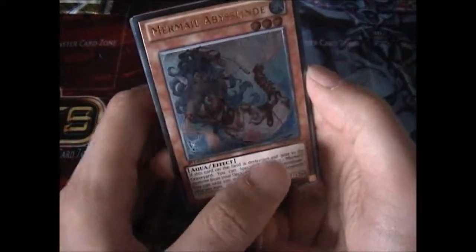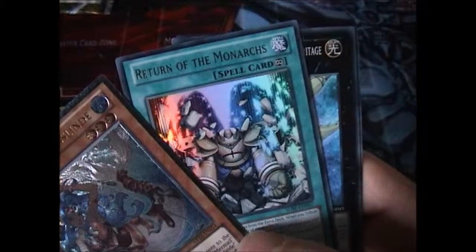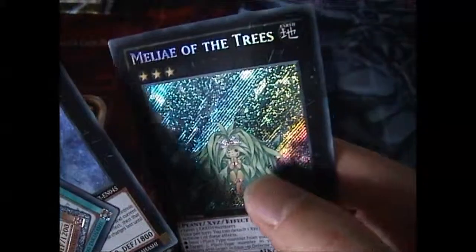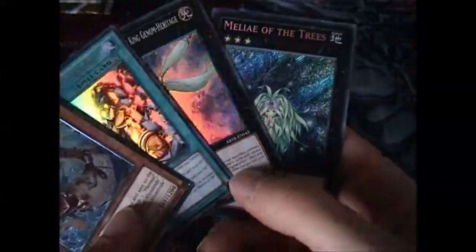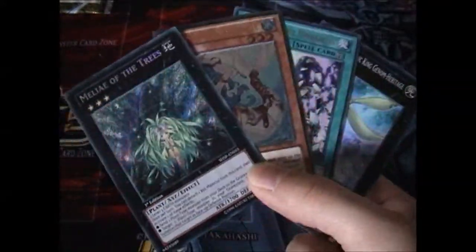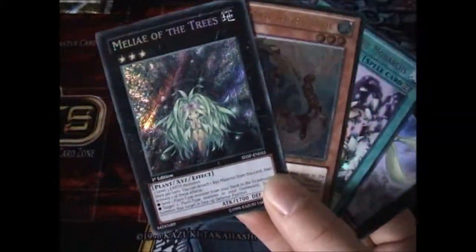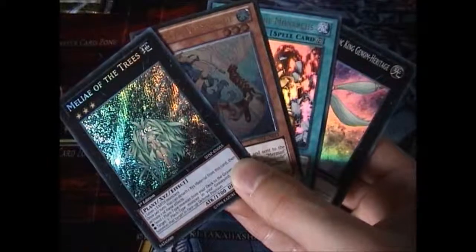We did pull one holo. So in total from this video we got Mermel Abysslind Ultimate, which is nice. From the last video we got Return of the Monarchs from Shadow Spectres, a First Edition Number 8, and a Lea of the Trees. Overall, that's a pretty good random pack opening for my first one I've ever done. Got a really good card from Abyss Rising and a card I've wanted from Shadow Spectres.